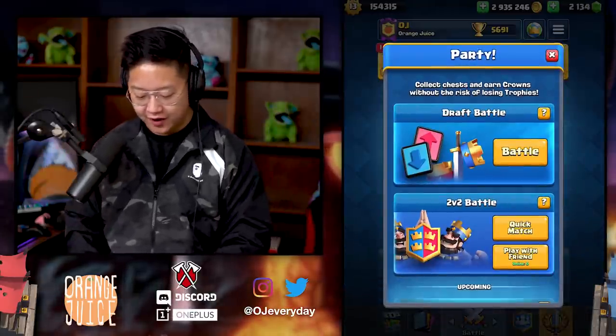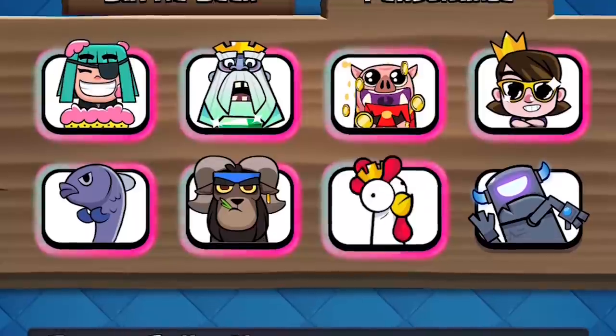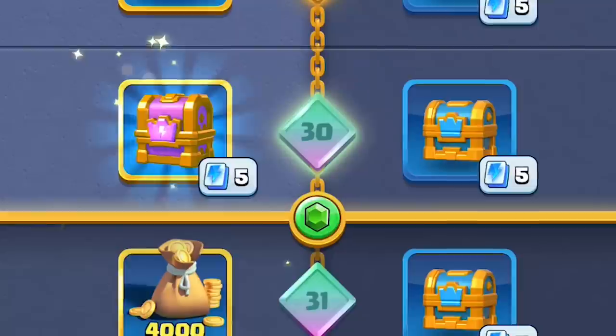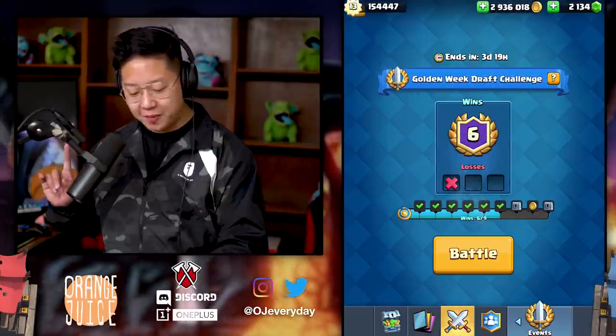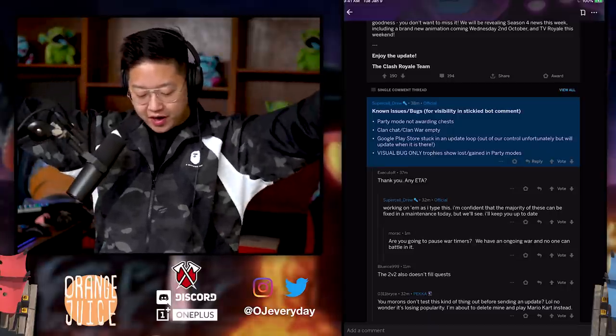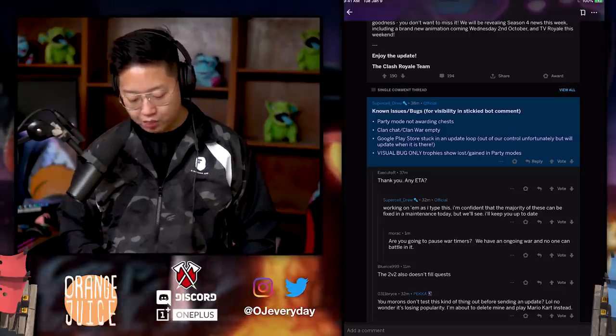What's up everyone? It's OJ and we have the party mode, but it's really glitchy right now. There are some other bugs too — KFC Clash was saying he was in the classic challenge but it threw and didn't work. We've got the new emote. The update is here and we have known bugs: party mode is not awarding chests, clan chat and clan war are empty. Google Play is stuck in an update — out of our control, but we'll update when it is.